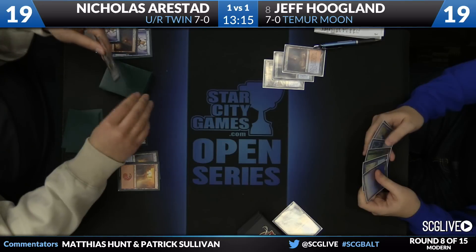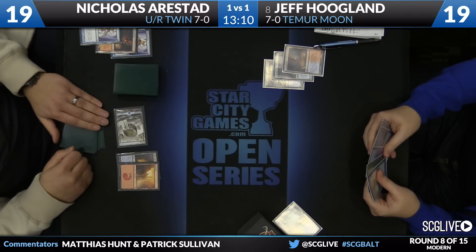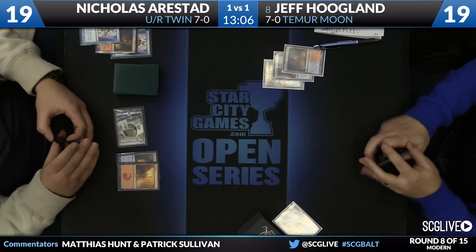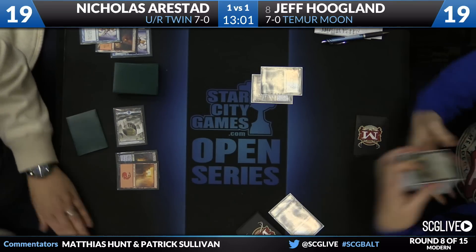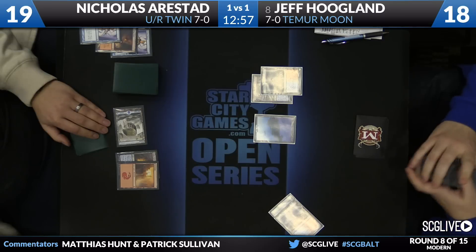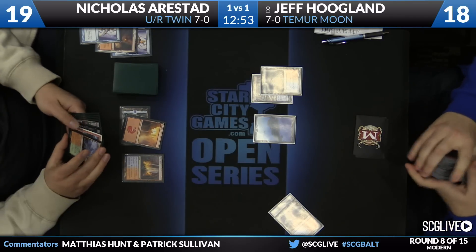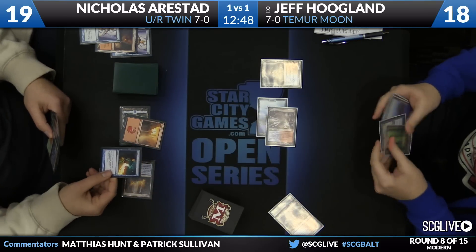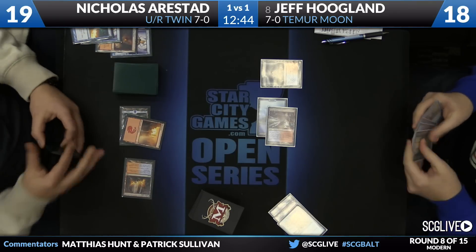Draw off Serum Visions for Nicholas is going to be a Dispel. Both players just building toward this fight. You see a lot of permission in Nicholas's hand — two copies of Dispel already. It looks like his plan is going to be to force through this combo one way or another. The deck has a staring contest element to it, especially post-board, loading up with a lot more counterspells. Jeff went for an end-step Boomerang, and Nicholas is going to Dispel that.